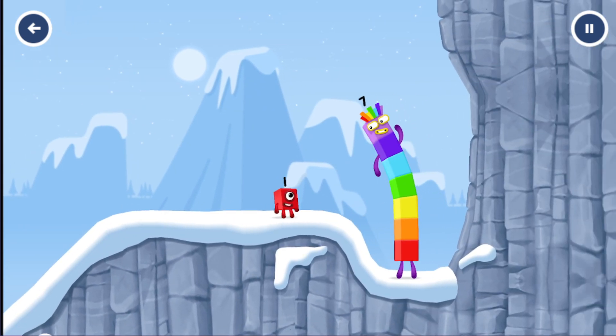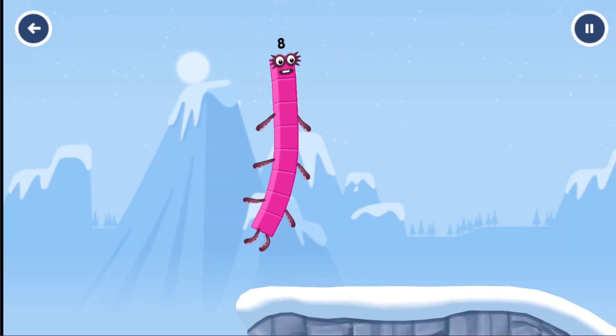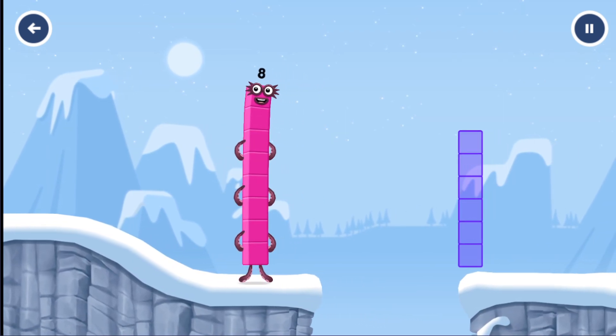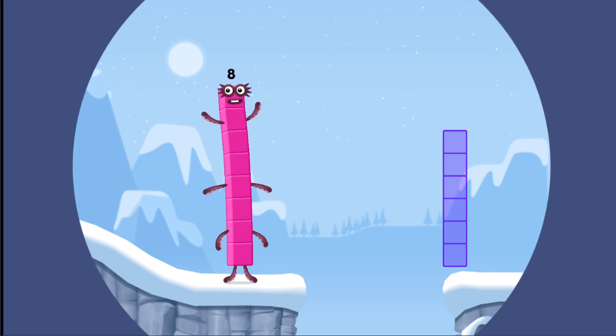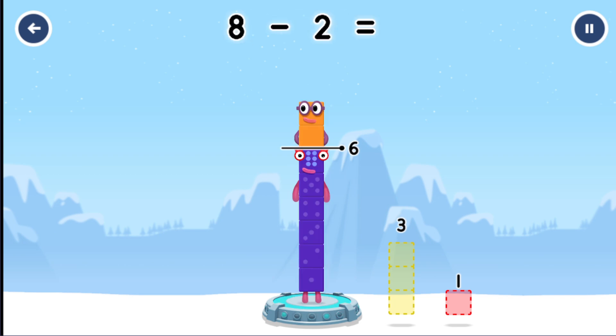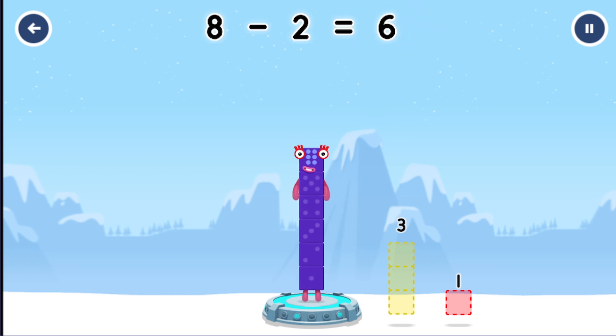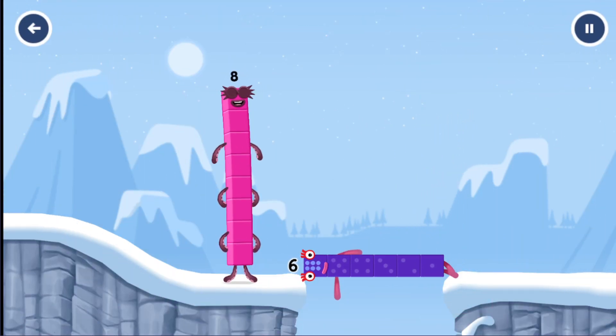Oh, who is 1 going to get up there? I am 7! I am 8! Octoblock coming through! Tap to solve the puzzle to help get across the gap. Take number blocks away from 8 to leave 6. Drag an outline onto the middle — you cracked it! 8 minus 2 equals 6. Well done!